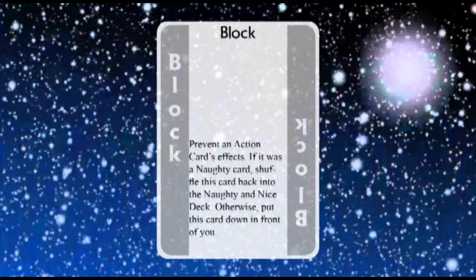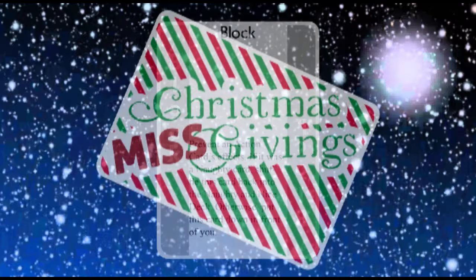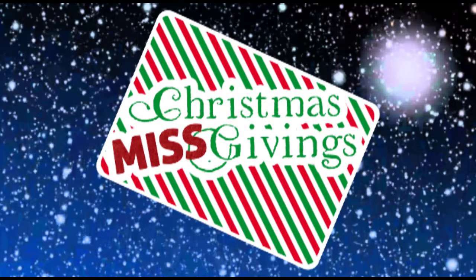And then there are block cards. These naughty and nice cards block other naughty and nice cards from taking effect, and can be played whenever a naughty and nice card is played. If you block a naughty card, that's a nice thing and the block card goes back into the deck — but the naughty player still has to put the naughty card down in front of them. If you block a nice card, however, that's naughty, and the block card goes down in front of you for minus one point at the end of the game. So you've got to be careful. And that's the game of Christmas Misgivings — a quick game of gift giving.